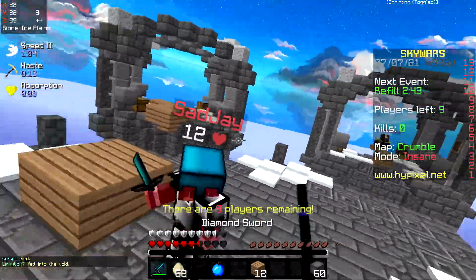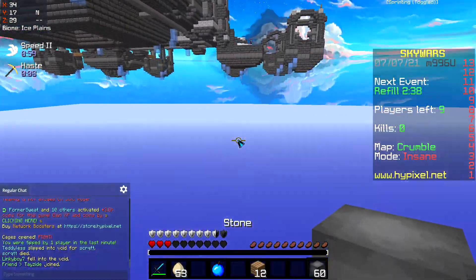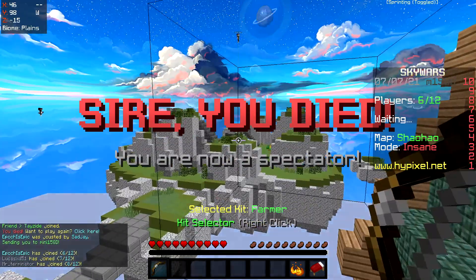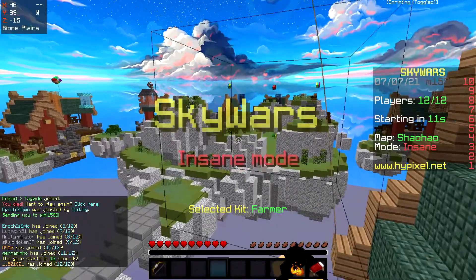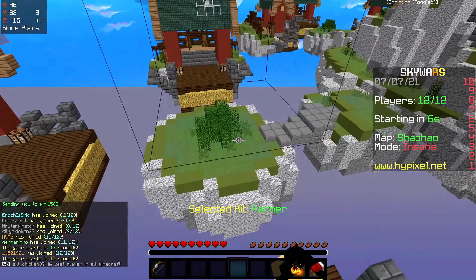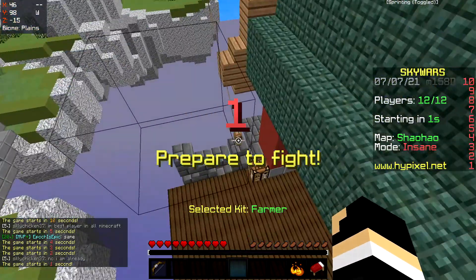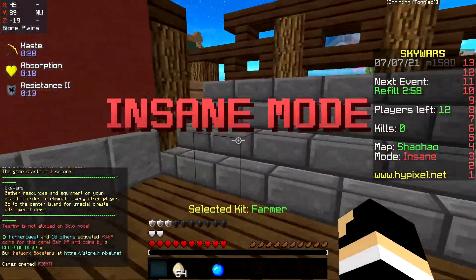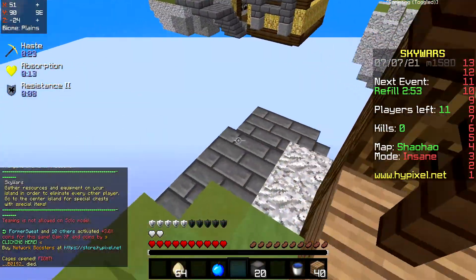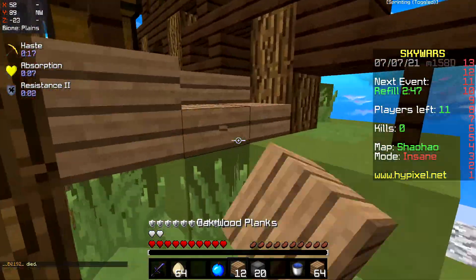Skywars didn't really increase the necessity to click fast. The standard bridge everybody did was a speed bridge. The highest click speed you'd need was to jitter bridge — called a jitter bridge because you jitter click your right click button. To do that really fast you'd need around 12 to 14 CPS consistently, though you could probably time it with around 6 if you got really good. It really wasn't until Bed Wars that these ridiculous click speeds became normalized.